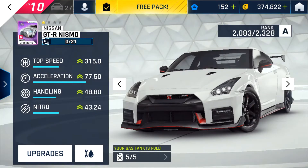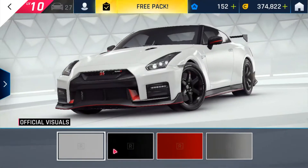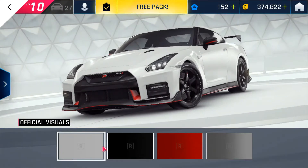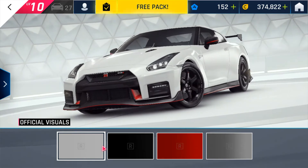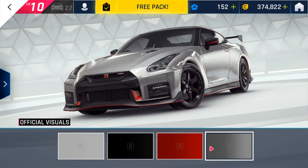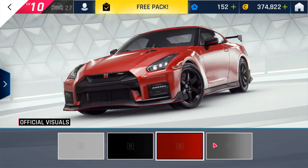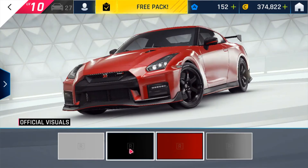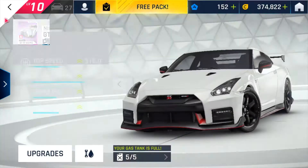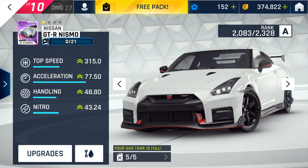Okay, this looks good. Let's go to the colors right here. Wait a minute, there are no custom colors or anything, just official visuals. Why does every Nissan in this game have this? Seriously, come on Asphalt, add some custom colors for all the Nissans — then it will be really cool.